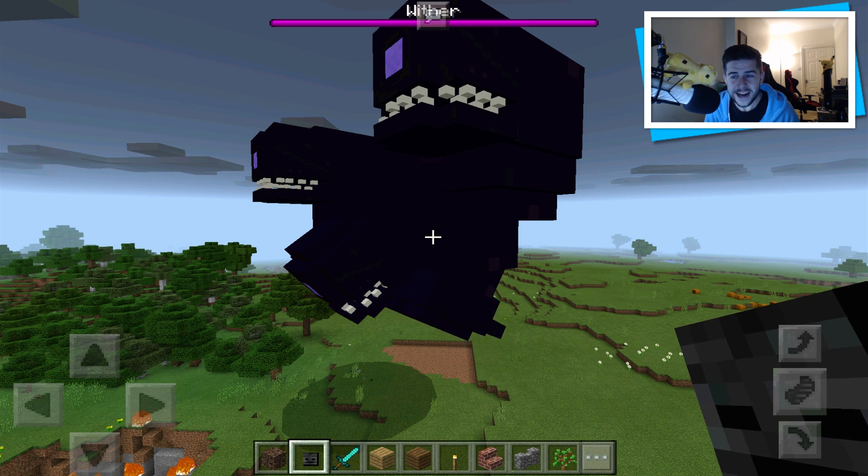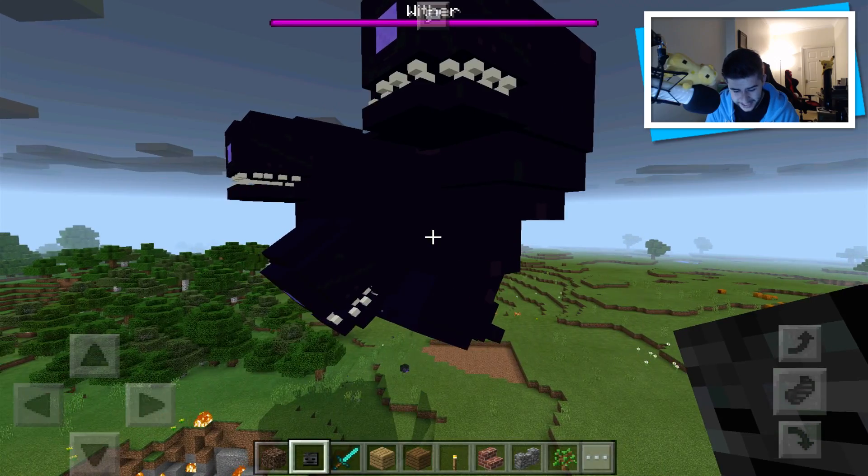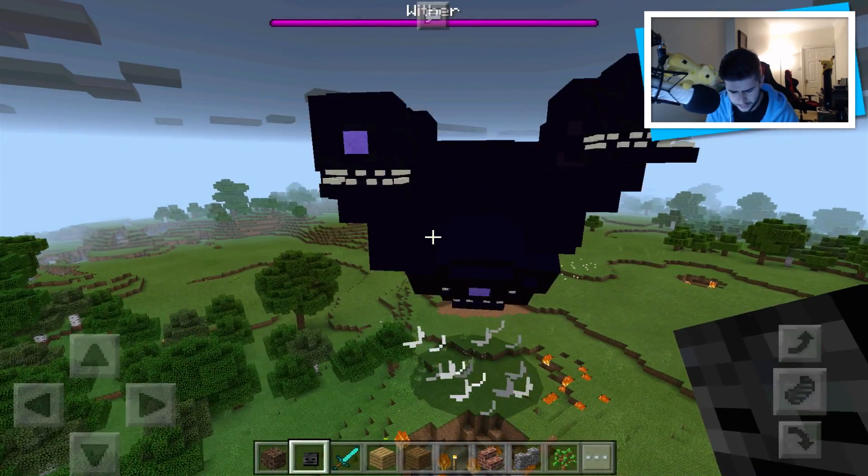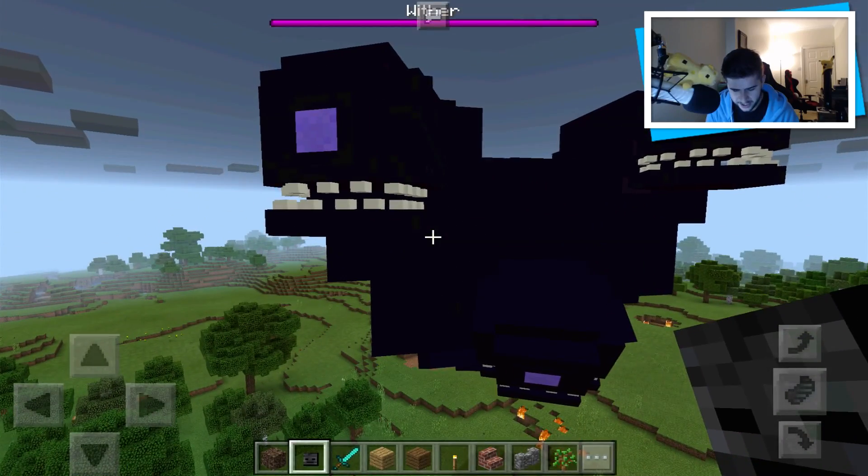Guys, the Witherstorm — it actually exists. It's actually real in Minecraft Pocket Edition. This thing is huge, it's evil, and it's destroying the world.